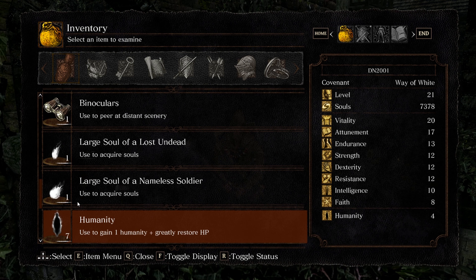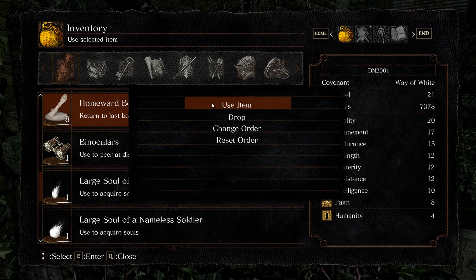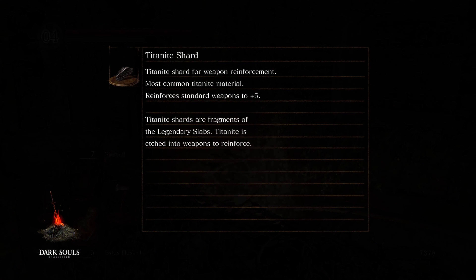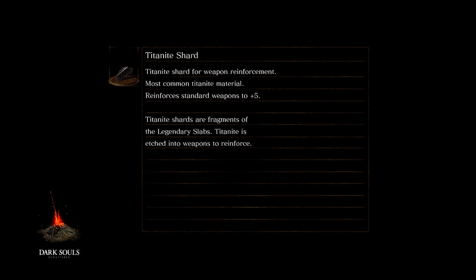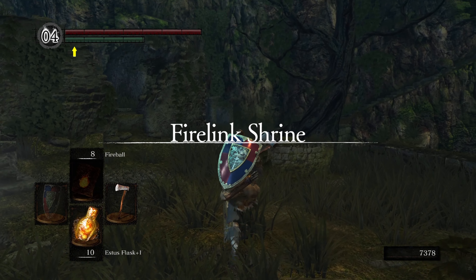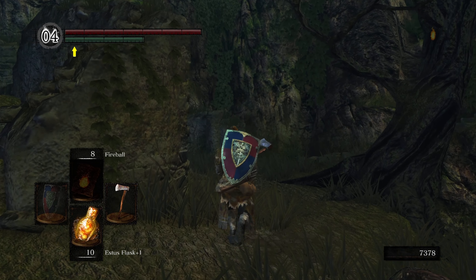With that done, we're going to use one of our Homeward Bones to return to Firelink — or walk to Firelink if you haven't rested there. Now back at Firelink, we're going to talk to this guy, level up, and that'll be the end of the episode.